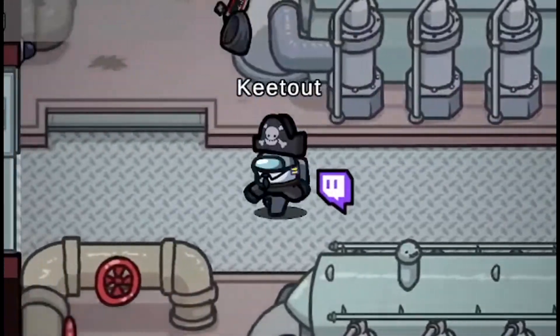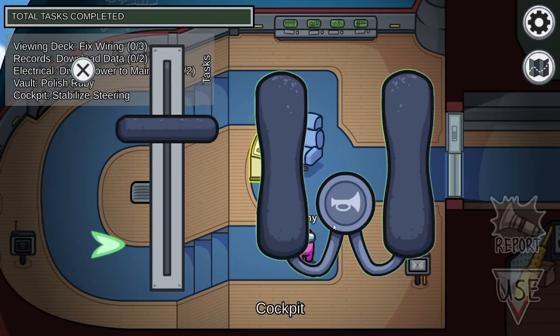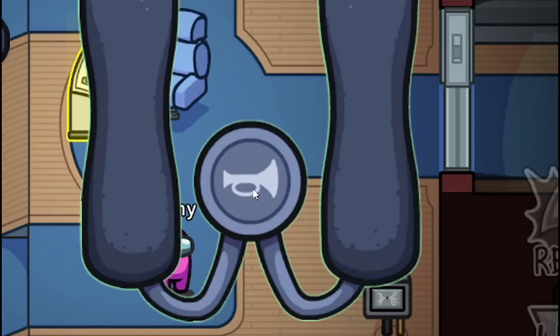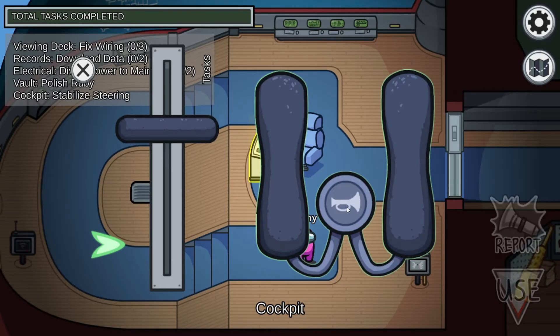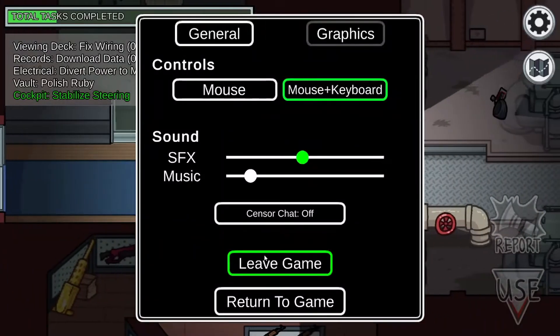Now while I go the way there, click the task to honk the horn 5 times. Now do the task. Once you have done the task, click leave game.